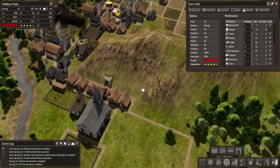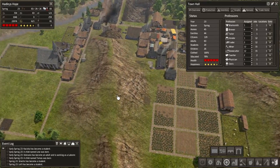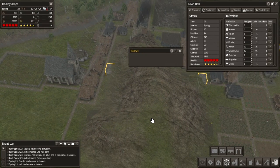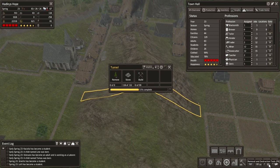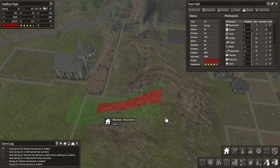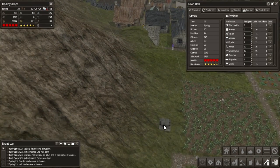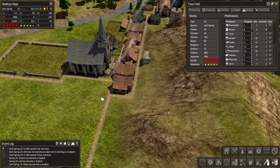Construction work is going on on the tunnel - it's going to give us an extra route for people to get about. We've got one right here - do we really need this? We don't really need this at all - it's kind of a waste of stone. Why didn't I think of that before I started doing this? I'm going to get rid of that, and hopefully we can reclaim our stone as well. Otherwise that was a big waste of time.